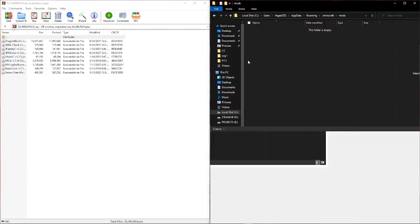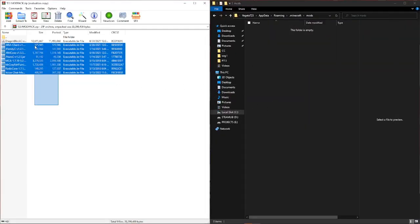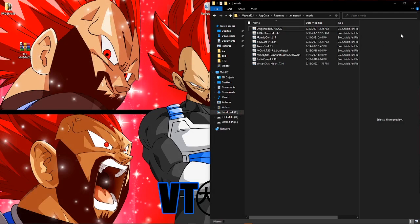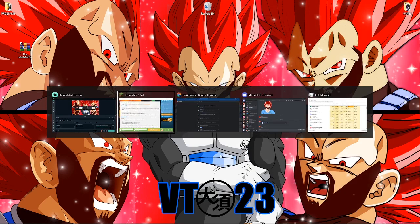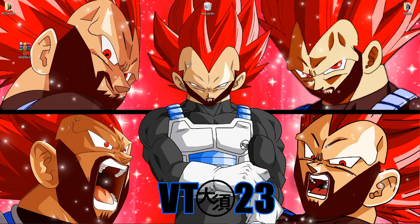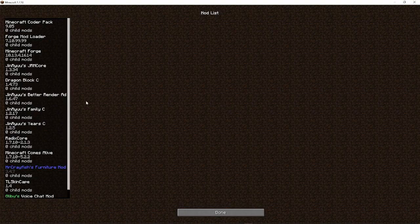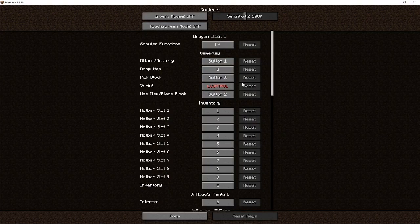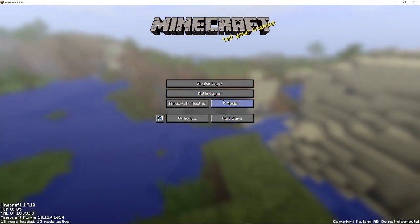Now what you want to do with this is select everything and just drag it in. Boom, boom. Refresh. Exit the core mods. There, options — and that's it.